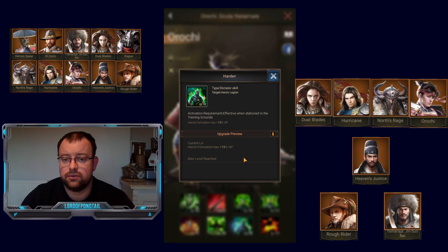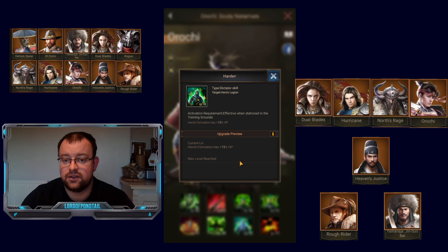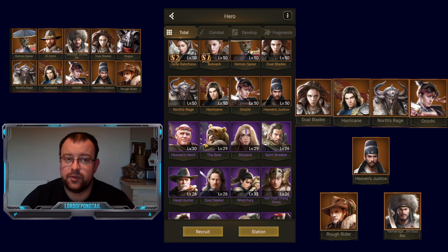He's got the same elements as North Rage: 7% extra HP on his 6th skill and 15% extra HP on his 7th skill. If you wanted to be super defensive, you could put North Rage on your front row and Orochi on the second row — they're both going to do a fair amount of damage, and since the 7th skill stacks, your troops in the Legion would have 30% extra HP. People ask who's better between North Rage and Orochi, but I just can't separate them — they both do very similar things and are both very defensive. Either one on your front row at the beginning of the game is absolutely fine.